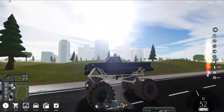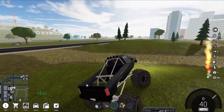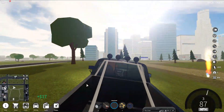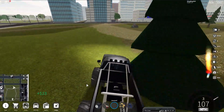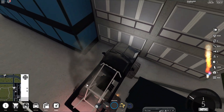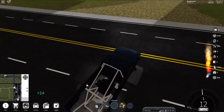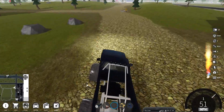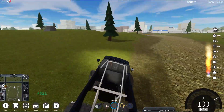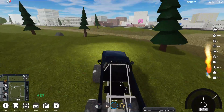I bet you can do a wheelie - no, it doesn't have that. Wait, where does this come from? Oh my god, is that the engine? Hold on, hold on - that's a W16! Let me go to the body shop and make this white so I can see.